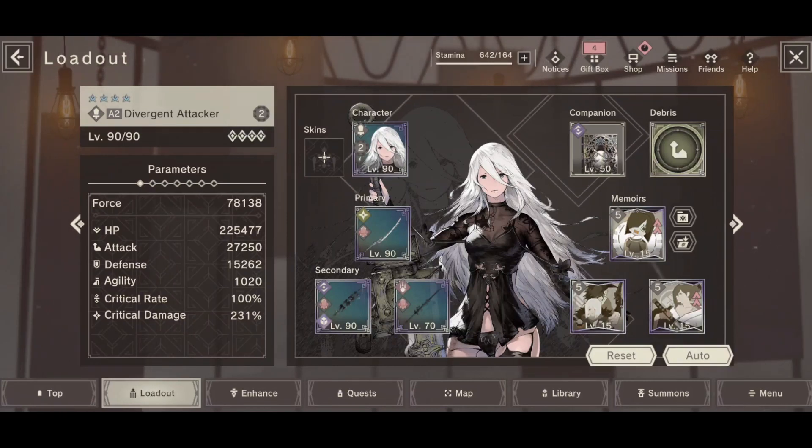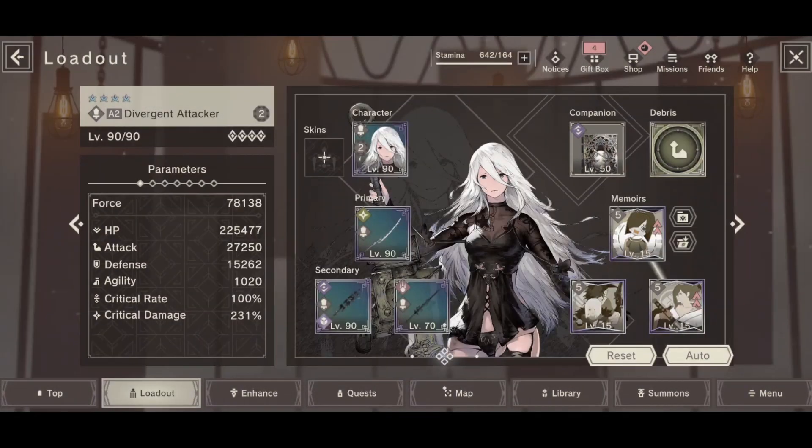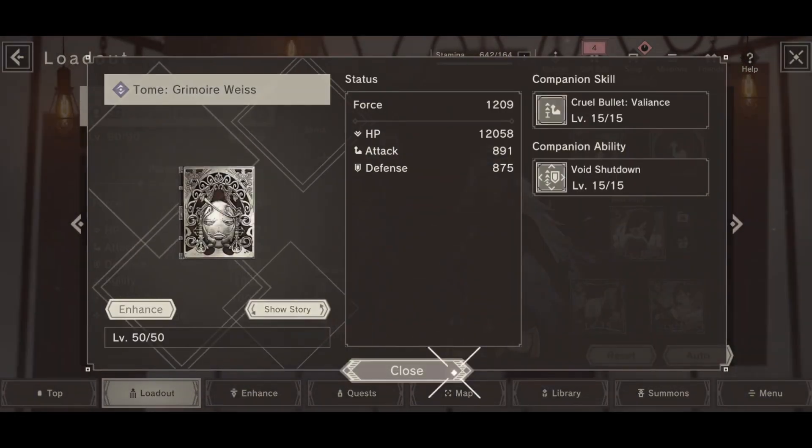My memoirs are kind of insane, helping me get a 100% crit rate and 231% crit damage with the attack up debris and an attack up companion as well.